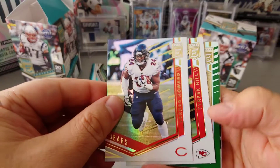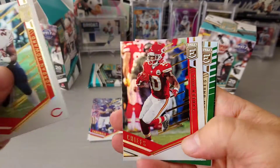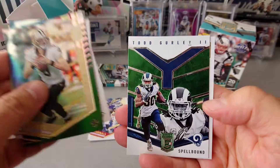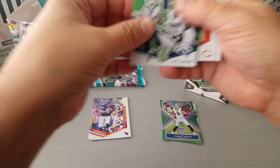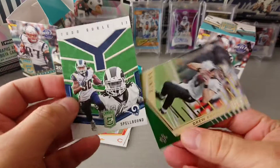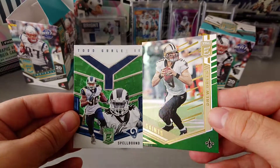Second pack: Jordan Howard, Tyreek Hill, Drew Brees in green — Spellbound — Todd Gurley in green, and Derrick Henry. Very nice. So that's two greens in one pack. I like that.